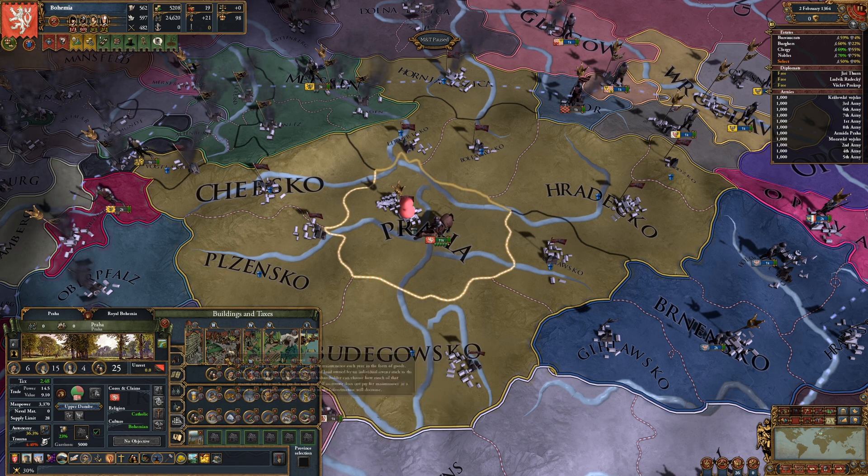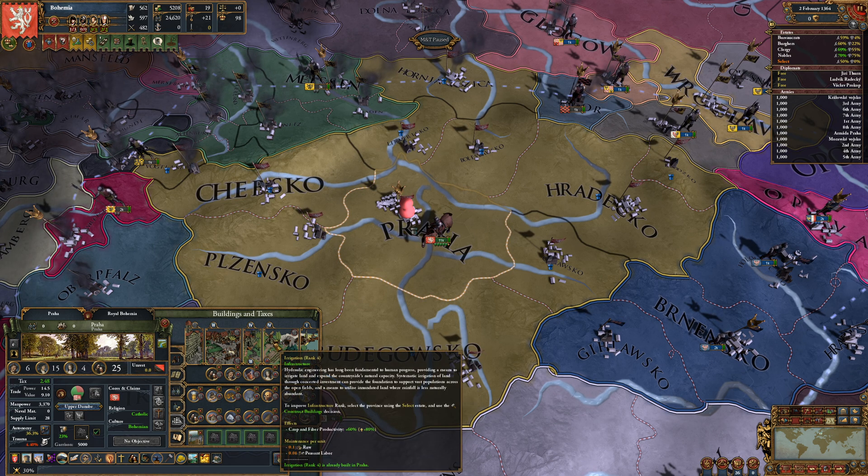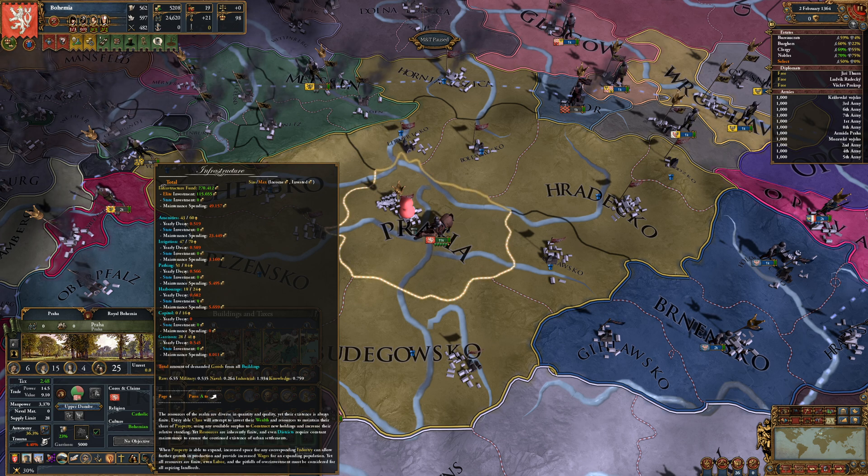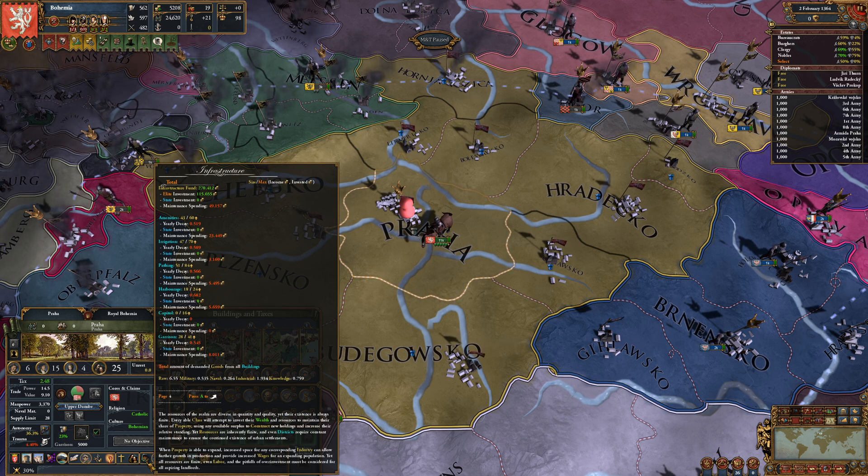You are trying to work out how infrastructure works in Mayo and Taxes — you want to get infrastructure rank 5 — and you want to know why it costs you 70 units of infrastructure to get irrigation rank 5.